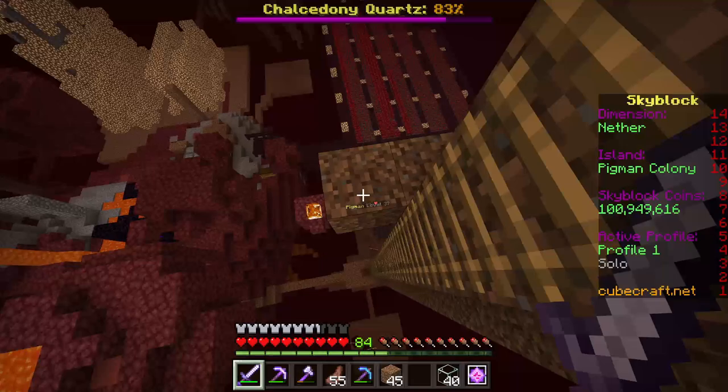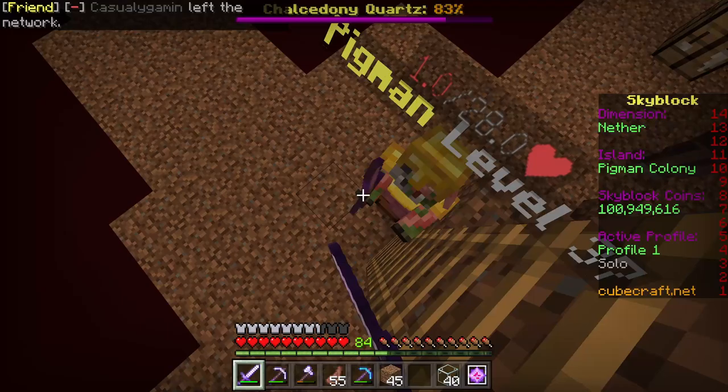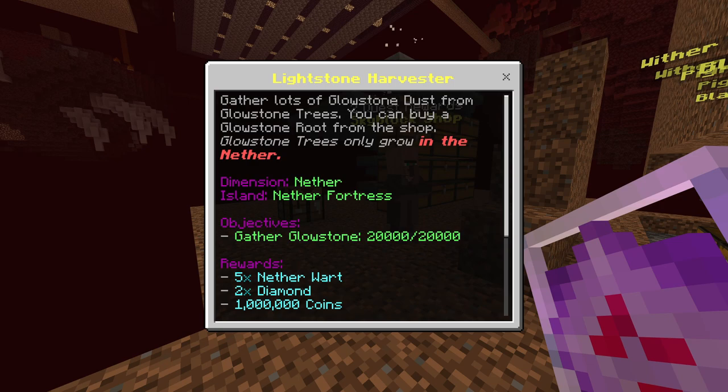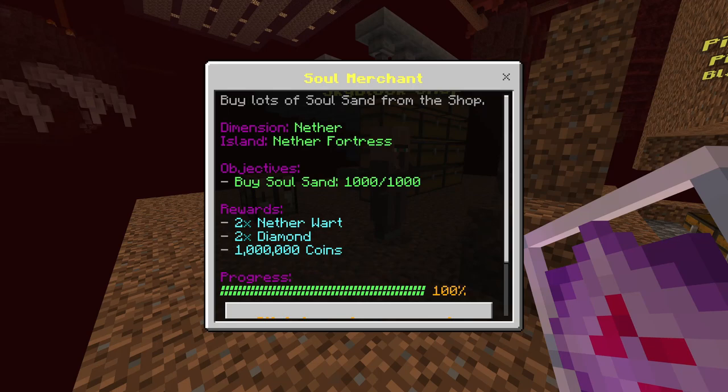Let's see if I can get this guy off of here without dying and losing all my coins. There we go. I don't think he's gonna... yeah, he's not gonna die. We're gonna have to go down here and fight him real quick, although he should be most of the way dead. Yeah, he's only got six hearts left. Let's go ahead and complete that quest for the Glowstone. We get five Netherwort, two Diamonds, and one million coins. And we now don't have to worry about Glowstone for a little bit in the Nether, which is fantastic.